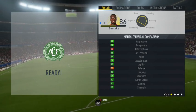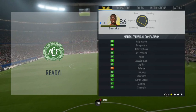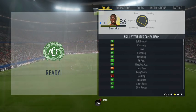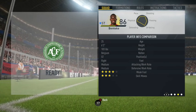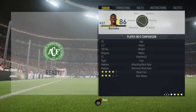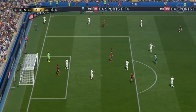He's got 85 positioning, 89 finishing, 95 shot power, 85 long shots, 90 ball control, 99 heading accuracy, 95 strength, the power header and target forward traits, as well as aerial threat, strength, clinical finisher and poacher specialities. Paired with those medium/medium work rates, he's got three-star skills and a four-star weak foot.